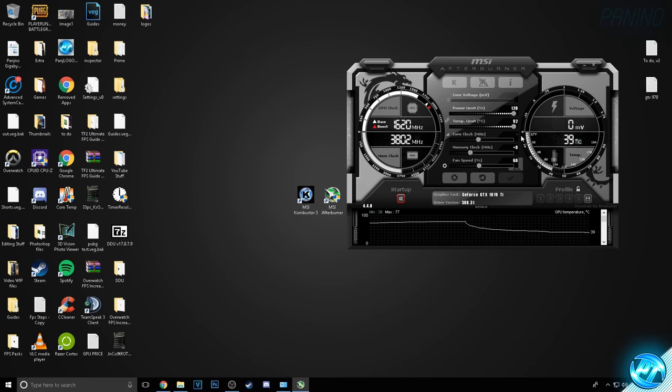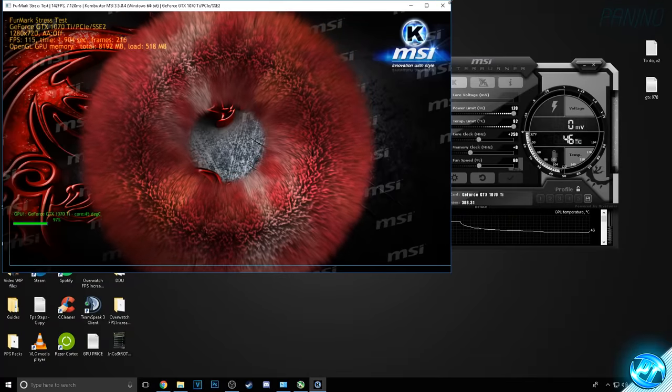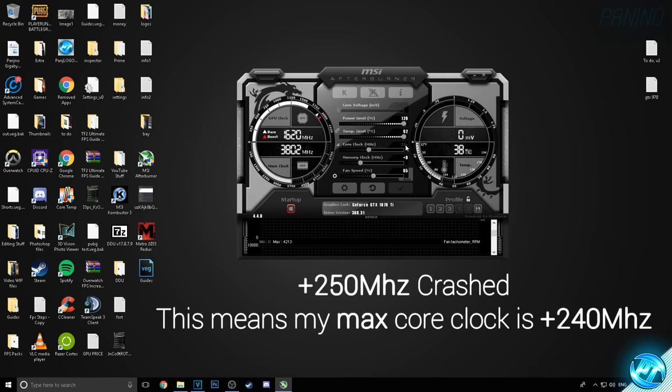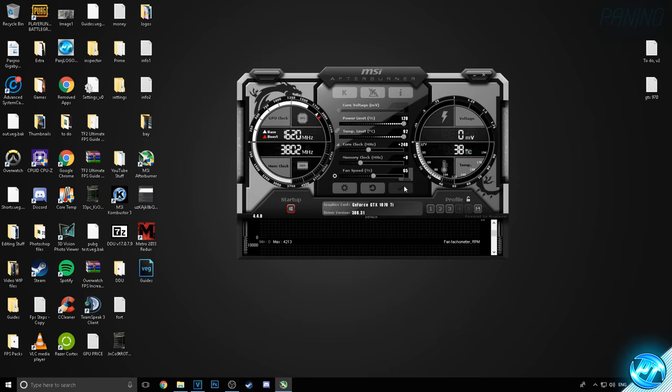Since 240 was stable and 280 was unstable, I'm going to go back to 240 and add around 10 MHz on top, going with a value of 250, applying that, and then opening Combustor again by pressing the big K to see if it runs without graphical issues. After stress testing 250 it actually managed to crash out on me, so I'm reverting back to 240 — my last stable core clock — applying that and pressing OK.